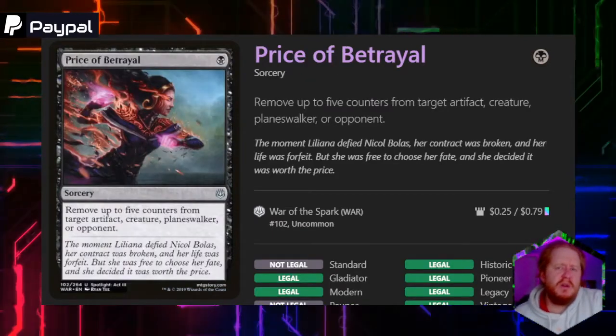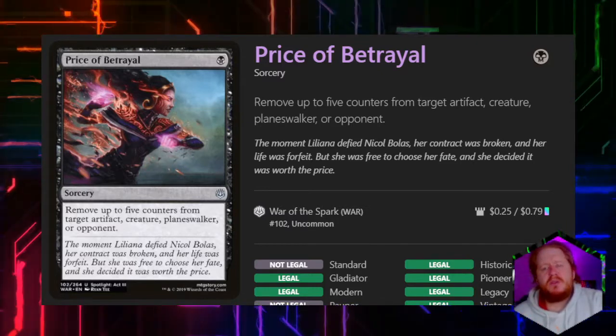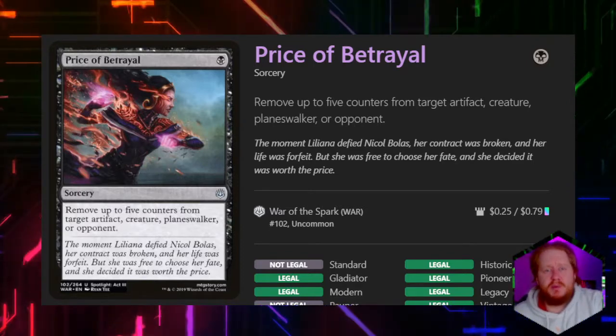Our Signature Spell is a 1-cost sorcery called Price of Betrayal that lets us remove up to 5 counters from target artifact, creature, planeswalker, or opponent. That will matter when we get a little bit deeper into the deck.